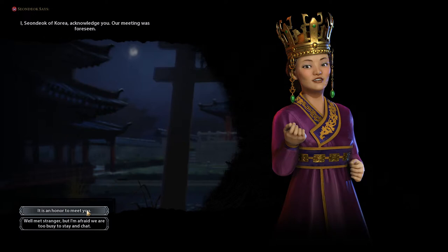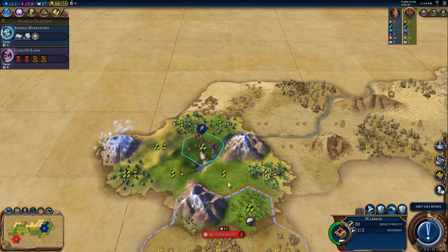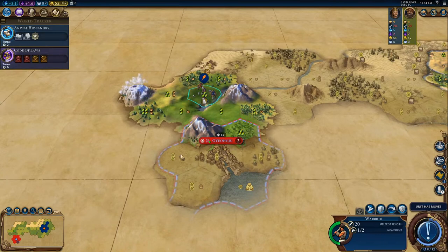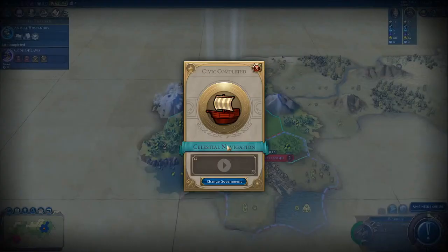I see a base down here — we have now found our enemy, Sion Dook of Korea. We will definitely sample her hospitality and it looks like we have a couple of good places to approach here. We can attack from this square, this one, this one, and this one, so we can completely and utterly surround the enemy, which is always a good thing.